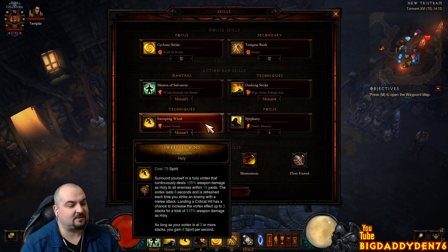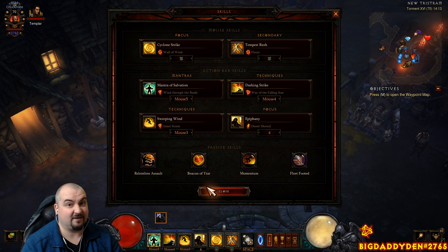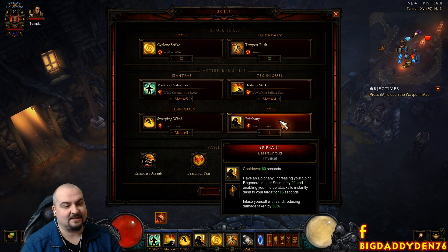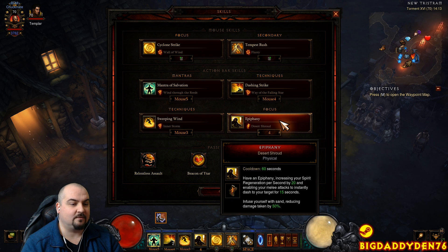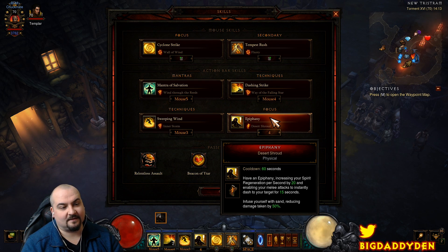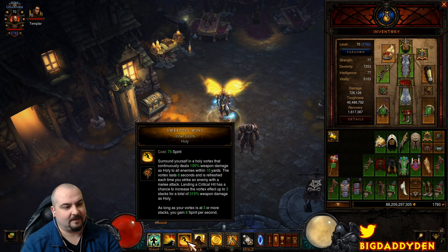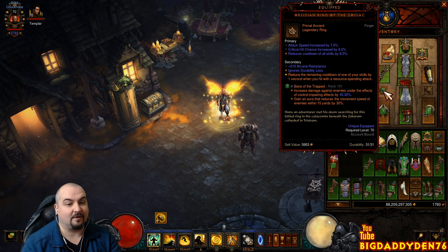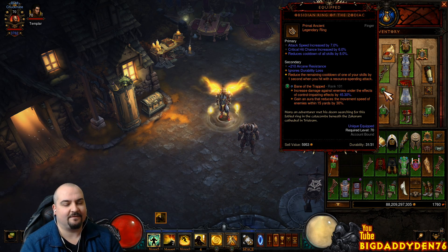Sweeping Wind with the Inner Storm rune — as long as you have your vortex at 3 or more stacks, you gain 8 spirit per second. We get 13 stacks in this setup, so it's a key spirit regen source for the build. Next is Epiphany with the Desert Shroud rune — this is our main spirit regeneration skill, giving 20 spirit regen and 50% damage reduction. You must keep this up at all times. Make sure you have the correct amount of cooldown reduction on your gear. You should be fine because Cyclone Strike will constantly drag in mobs and the Obsidian Ring of the Zodiac will proc off every hit, reducing Epiphany's cooldown quickly.